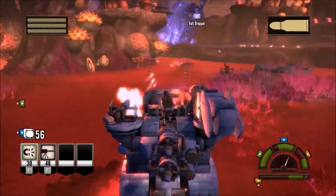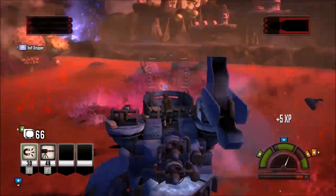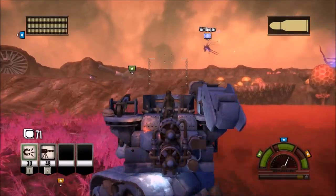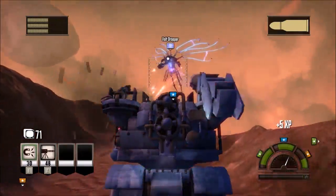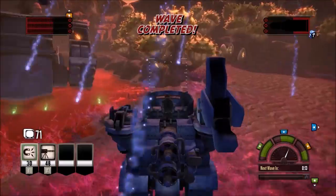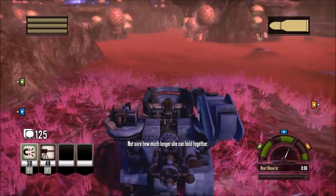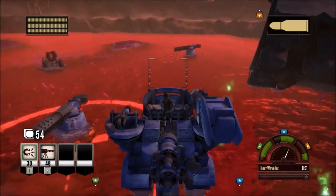This is so not fair. Where'd he go? How am I supposed to have shot him? I think I've got a hydraulic leak. This guy's such an asshole! I hate vault droppers! There he is! Damn it, got him! He's so fucking strong! Orange is so fucked! There'll be another vault dropper around and I won't be able to stop him.